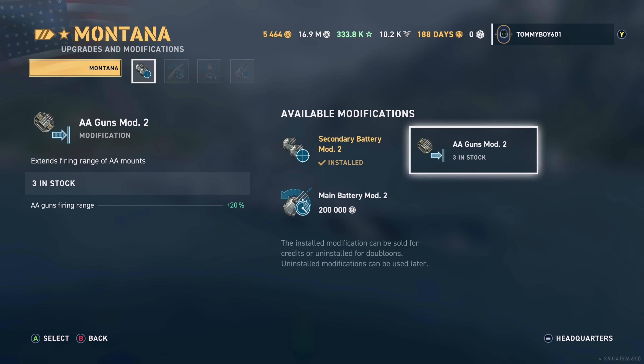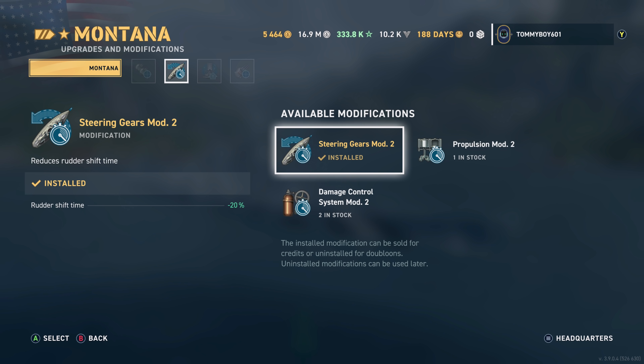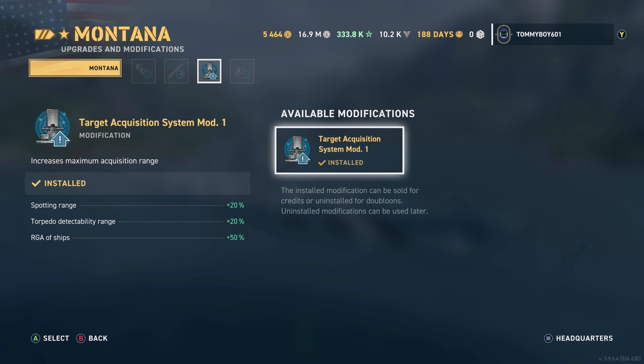This ship is very impressive with its AA. If you find yourself in a lot of carrier matches, AA Mod 2 would be a viable pick, but given the current low popularity of carriers, it's not really a pick I'd recommend. In the second slot we're going with Steering Gear Mod 2 — you could switch to Propulsion Mod depending on your playstyle.